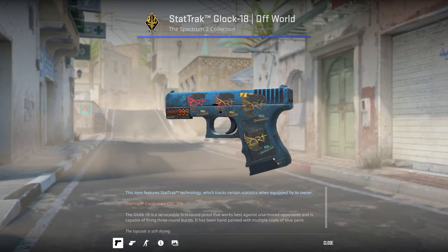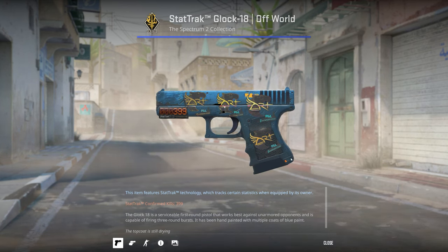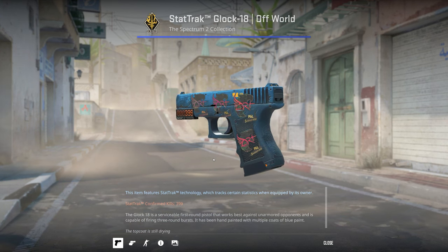I've got a StatTrak Factory New Glock 18 Off-World. I bought it with these Art Holo stickers — they go between blue and yellow which color match with the gun very well, and it also has a bit of purple in there which is a very nice accent color.